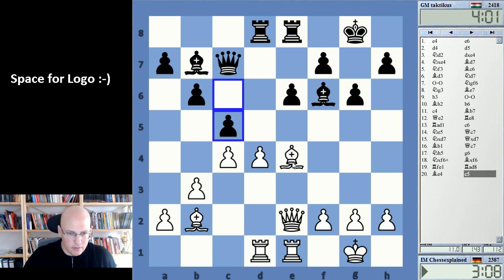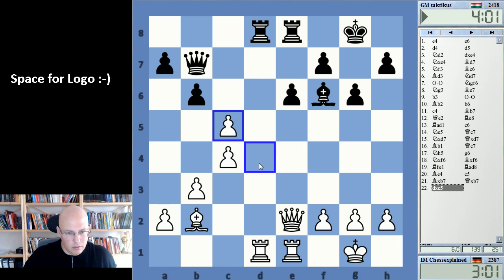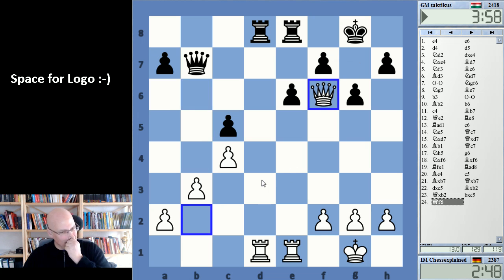There's some Catalan-type structure here. If I take, it looks a little bit more comfortable for me. Then queen e5 or queen to f6 — it's probably difficult. Queen f6 looks nice, but it's still difficult to do something really substantial with this.